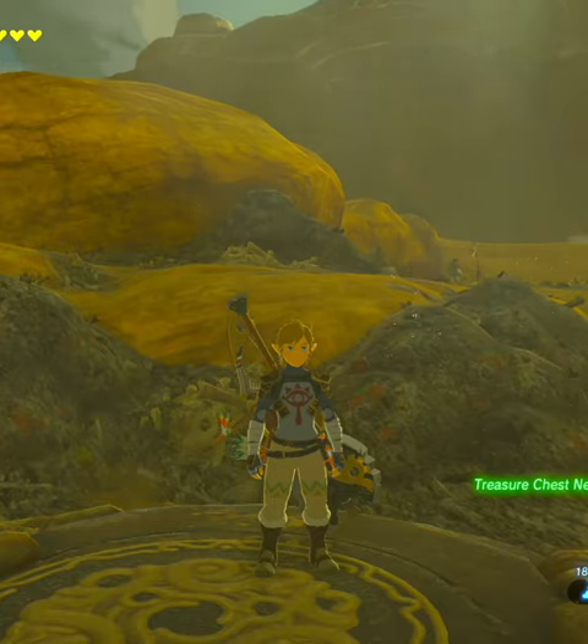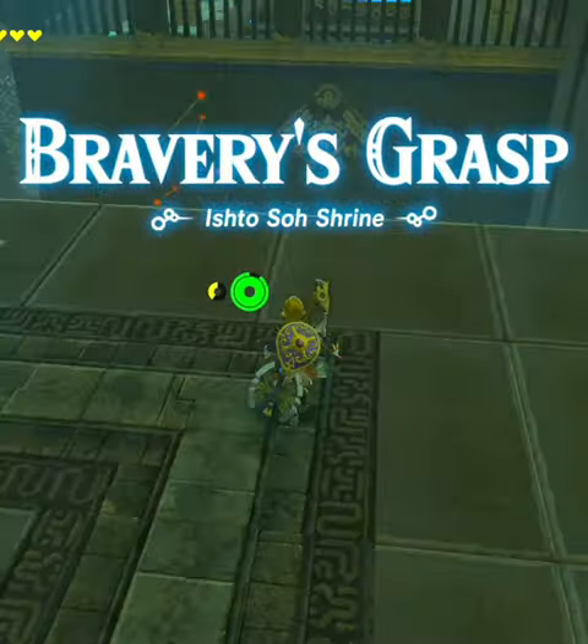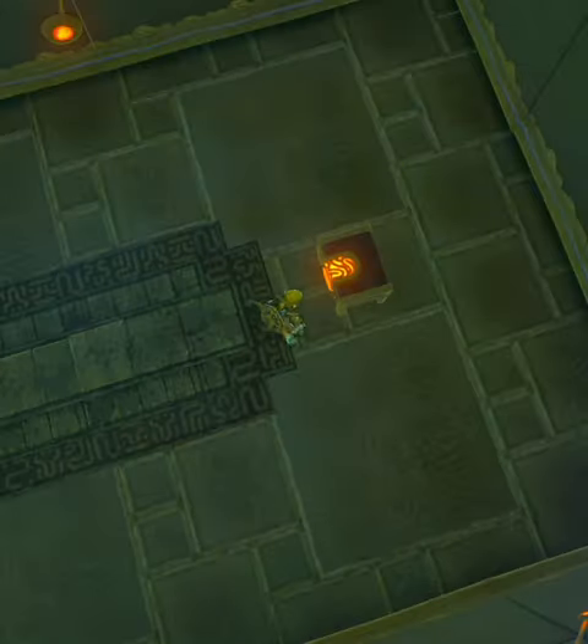Time for us to deal with the Ishto So Shrine. Once we're inside, we're going to head straight off this ledge on the front and pick up the chest.